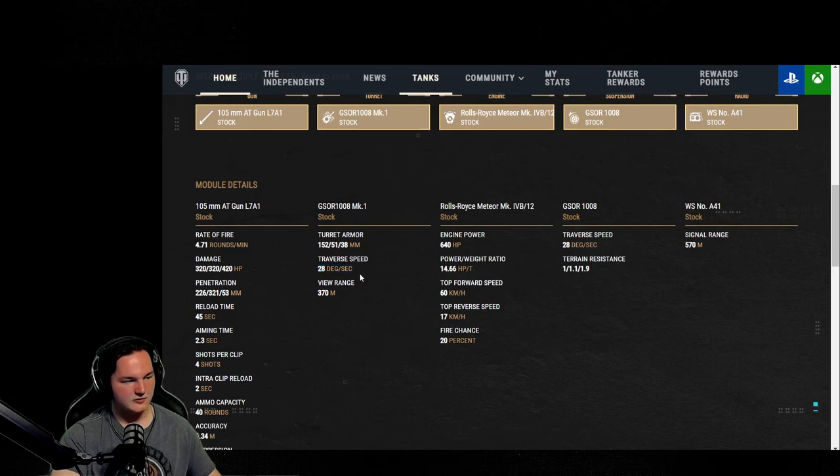We've got 28 degrees of turret traverse speed, 640 engine power, power-to-weight ratio of 14.66, top speed of 60, reverse speed of 17, and 20% fire chance. The power-to-weight and top speed on this — if you sacrifice ventilation and go after power terrain, you will be moving around the map really fast. 14.66 power-to-weight is fantastic, especially with 60 top speed. That 17 reverse speed means you can pull around, put a few shots in, and back up without much in the way. Track traverse speed is 28 degrees. For terrain resistance: 1.0 hard, 1.1 medium, 1.9 soft — off-road driving would be a good benefit. Signal range is 570, a bit on the low side but definitely okay.